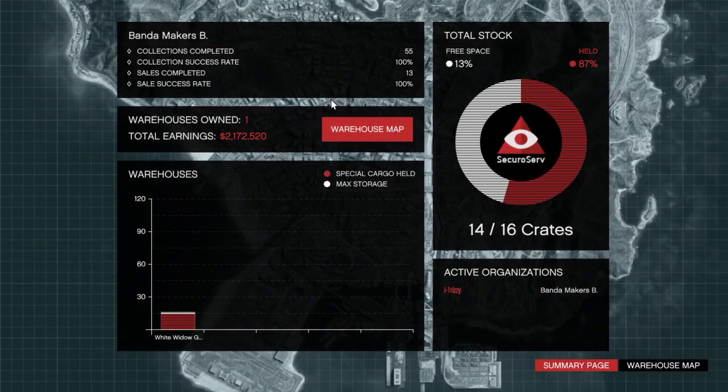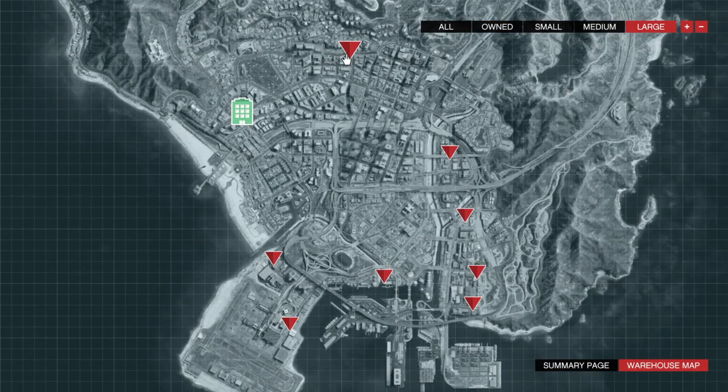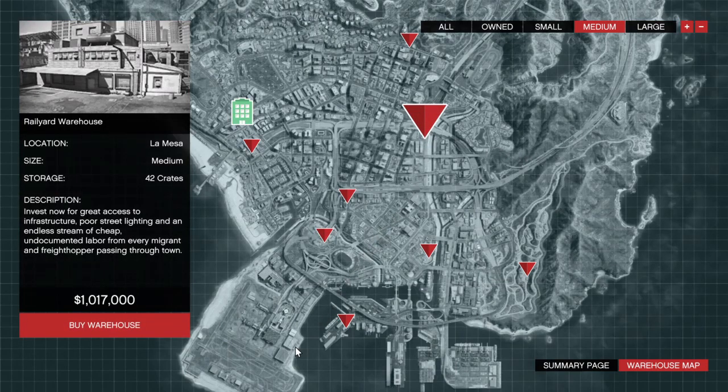Now we're going to go to cargo — special cargo to be exact. As you can see, I have one warehouse. We're going to go on this warehouse map. Last week these were on discount, so if you bought one you took best advantage of it. You can buy medium CEO warehouses or a small one — I've had a small one since this business came out.